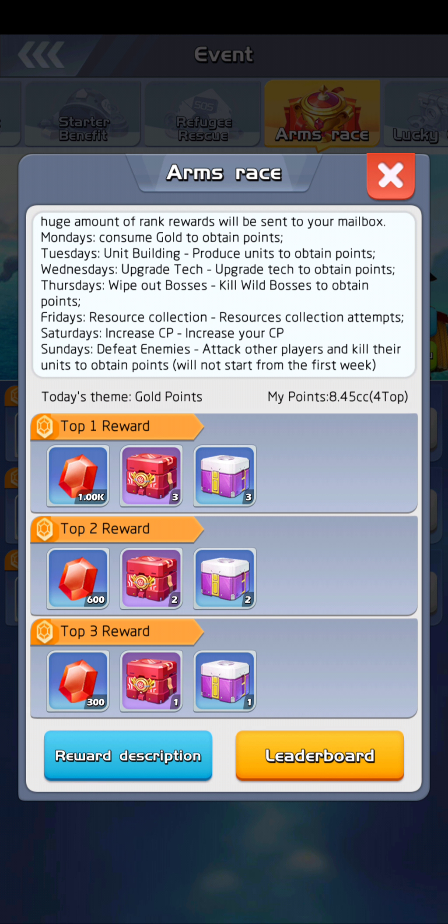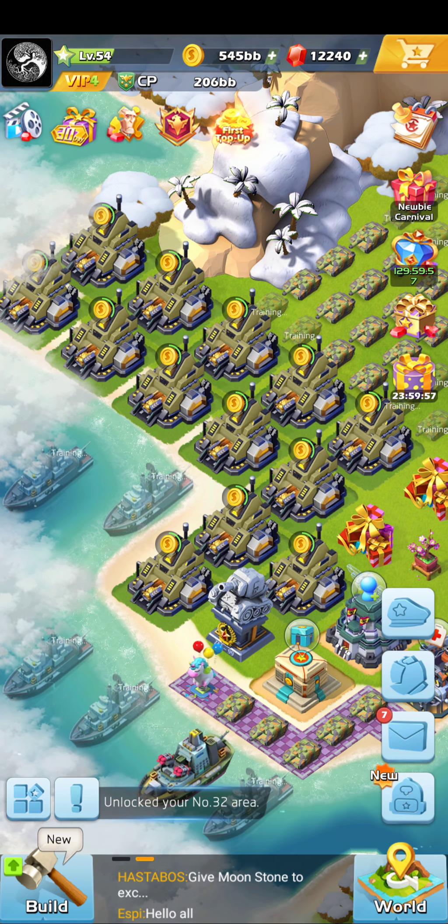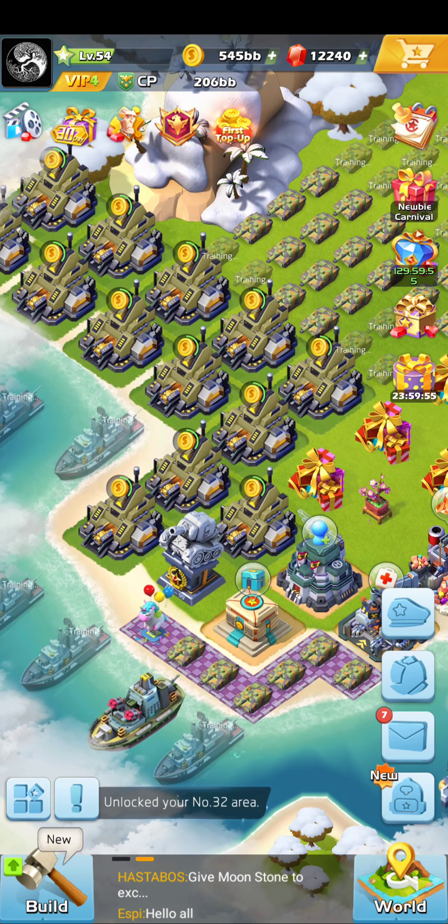Then upgrade tech, because you need to use your troops to go collect the merge icons, items, tokens, and all that stuff. Combine that with the gold to level stuff up, wipe out bosses, collect resources — keep doing all that and it'll increase your CP so you can defeat enemies. That's the basic simple instruction of the game.